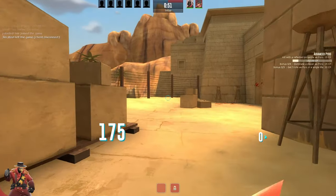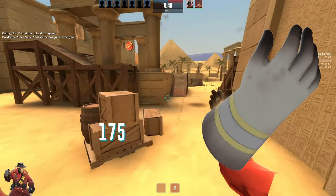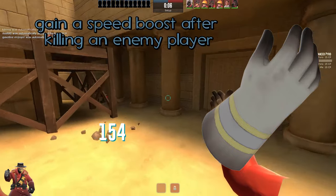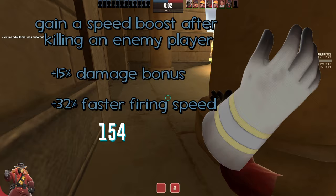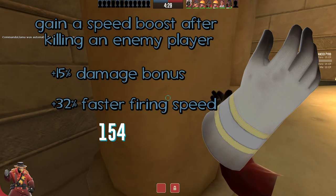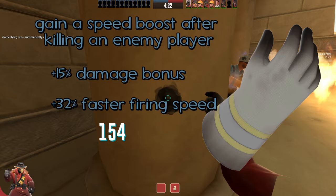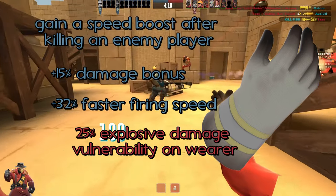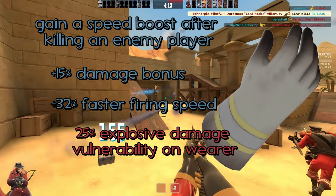Another Pyro melee — most of his melees are trash. We got the Hot Hand. What I thought would make it better is a speed boost after killing someone. To make it easier to kill someone, you get a plus 15% damage bonus and a plus 32% faster firing speed. I feel like this would make it easier to kill people, making the Hot Hand less of an absolute joke, because it's genuinely unusable right now. You also get a 25% explosive damage vulnerability on wearer — so if you're gonna be smacking people, it better not be Demo or Soldier.